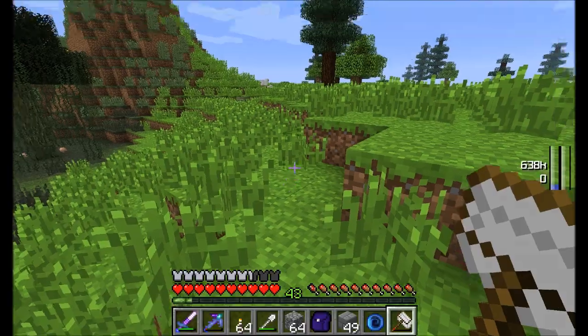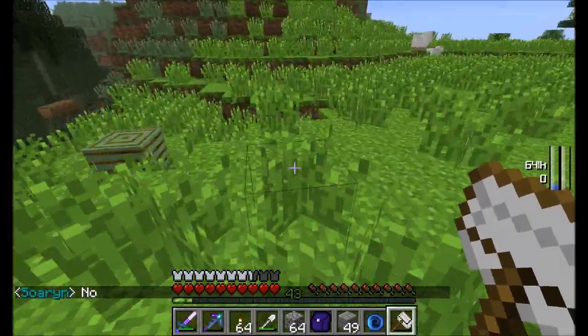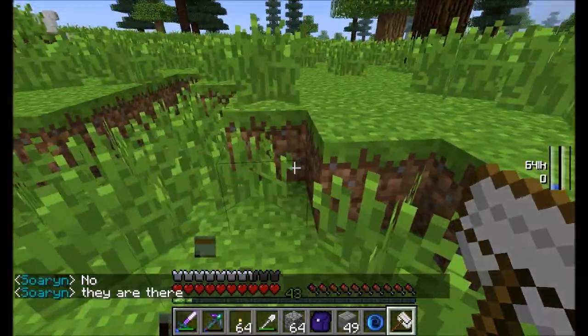Can we do anything yet with the butterflies, Mist? They breed leaf blocks for you.